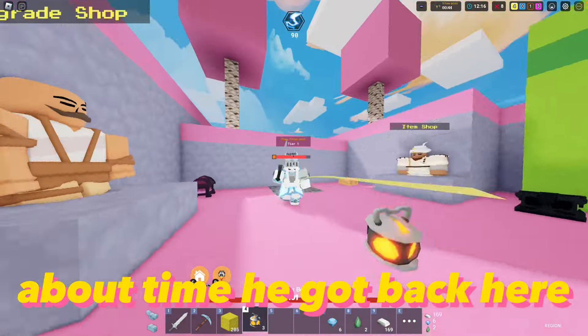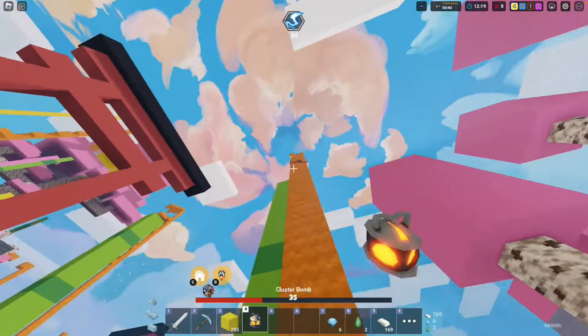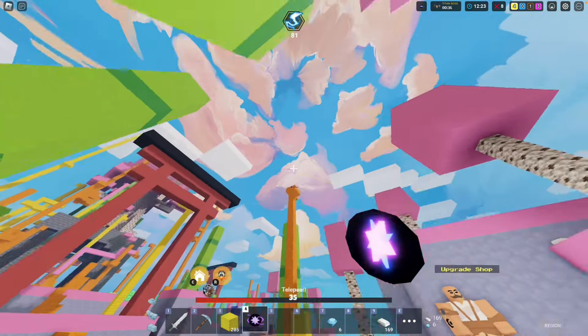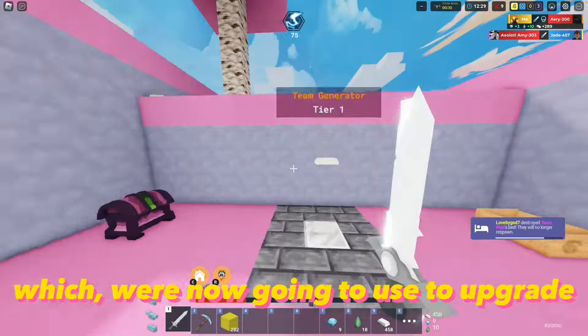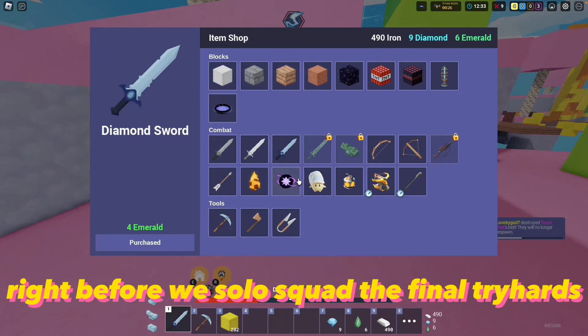About time he got back here. Bro is definitely stacked up — look at all his loot, which we're now going to use to upgrade right before we solo squad the final tryhards.